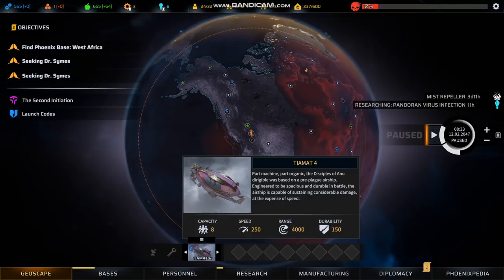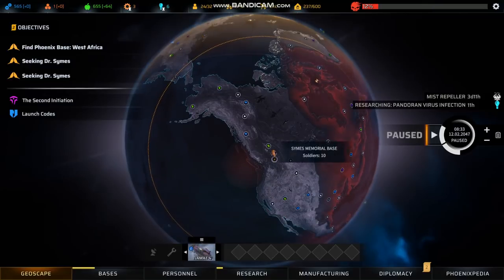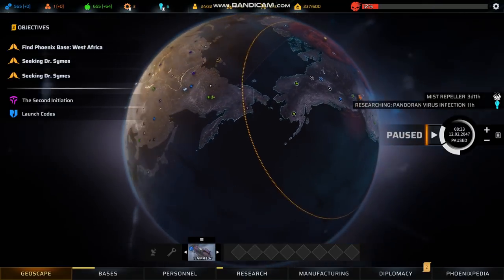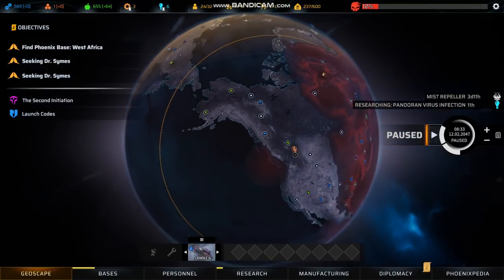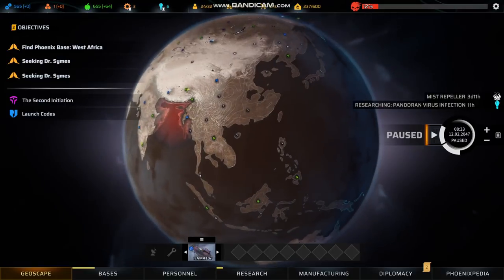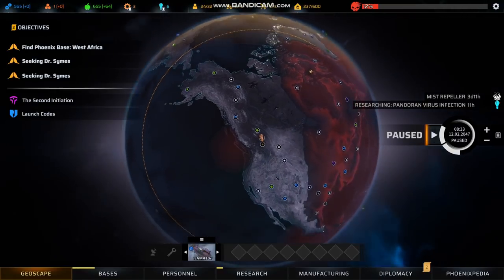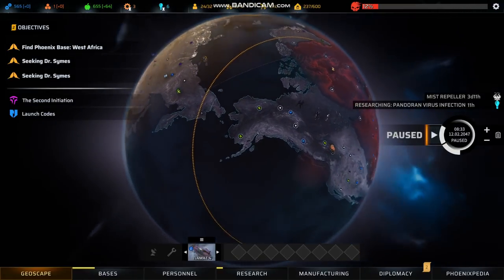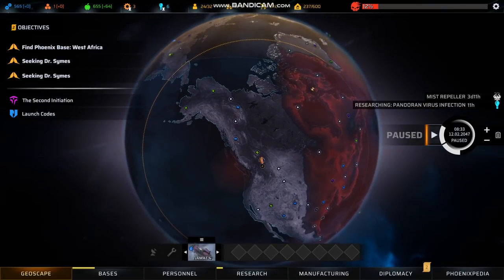So that 8 capacity really matters. The Tiamat's range of 4,000 also matters immensely. You can see we're up here in North America, and if we had discovered this point we can bridge all the way into Eurasia — over to Siberia. So early game, if you have missions out of range of what you've discovered, or you don't have the resources to do area scans, the Tiamat can give you that range.